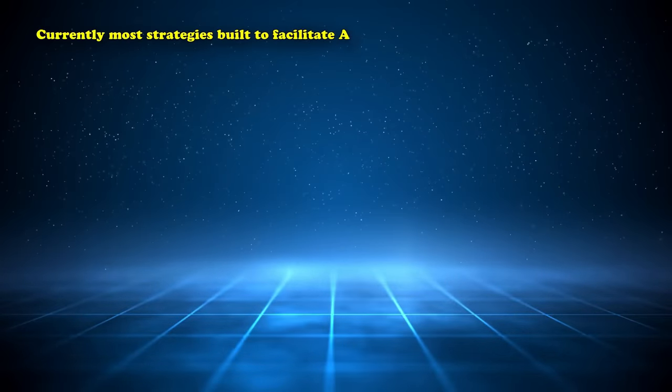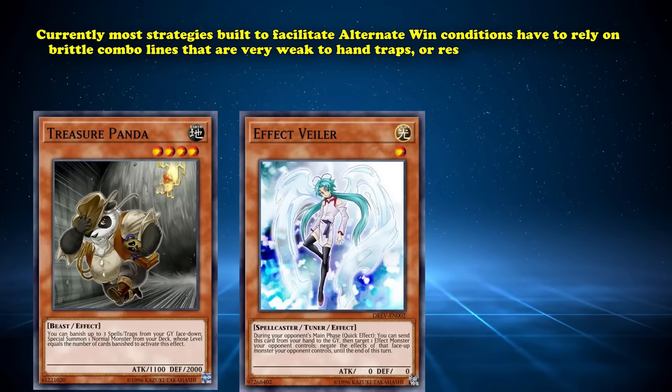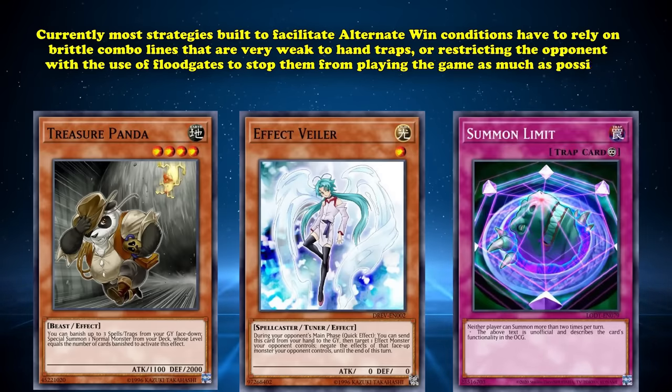Currently, most strategies built to facilitate alternative win conditions have to rely on brittle combo lines that are very weak to hand traps, or restricting the opponent with the use of floodgates to stop them from playing the game as much as possible.